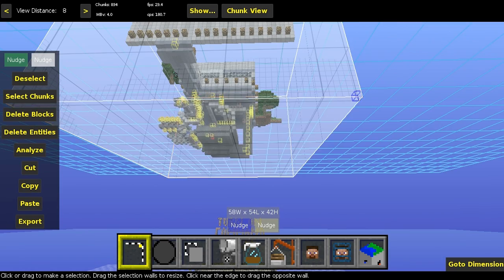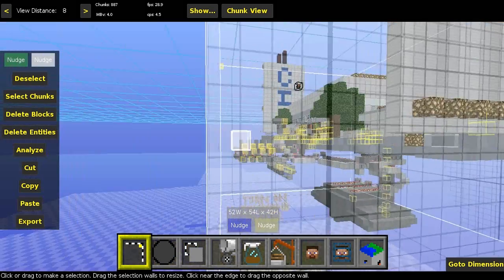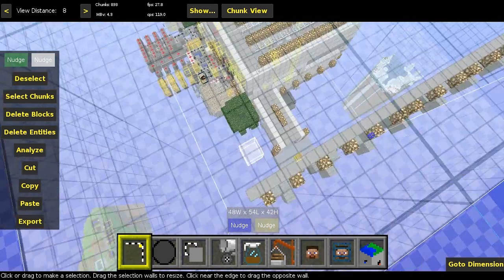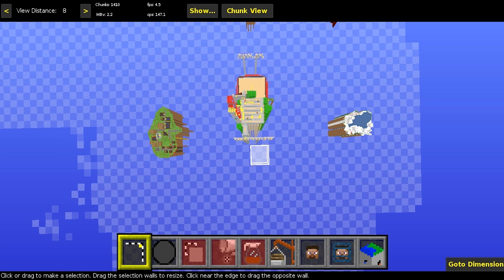We'll make sure we select everything. I'm going to end up deleting all the redstone mechanisms in there, but I'll go ahead and select most of it anyway. We'll go to export, save it as 'wormhole_survival_player_spawn' — no spaces. Then I'm going to start a new blank world and we'll later import the schematic file into that world.